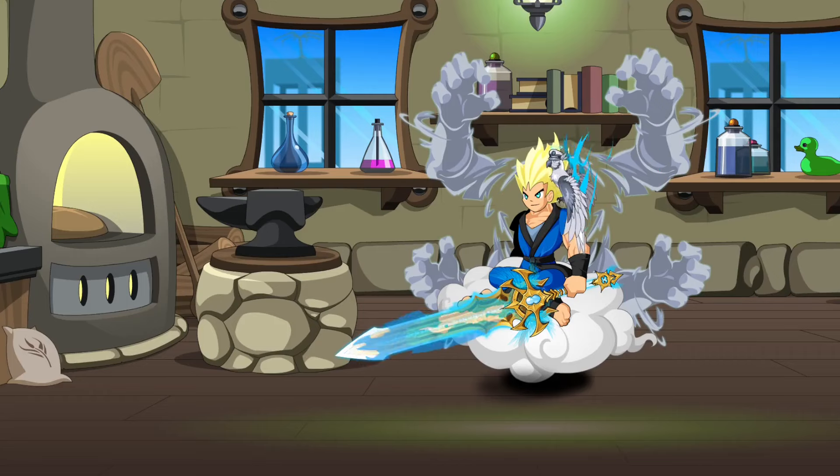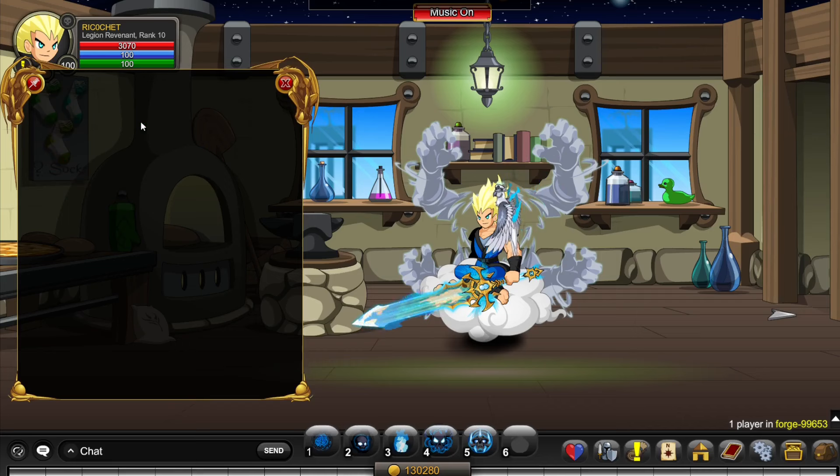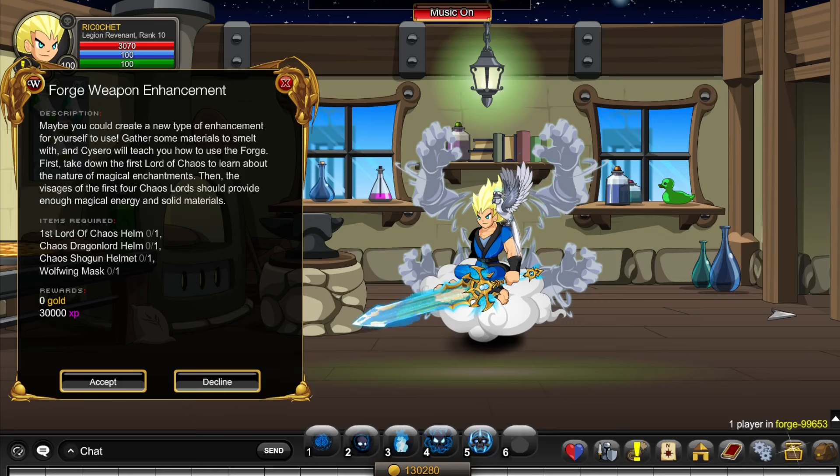I'm going to go over how to unlock all the blacksmithing enhancements given from this NPC. First we'll go over the weapon quests, starting with the Forge Weapon Enhancement. To unlock this quest you're going to need Rank 3 Blacksmithing rep, Level 30, and completion of the Mobius questline.